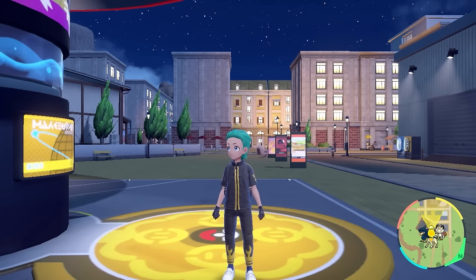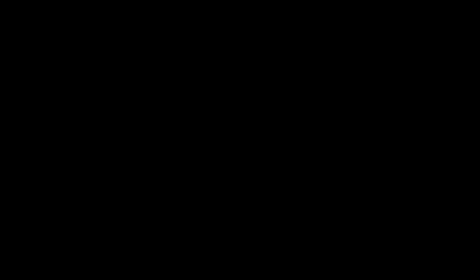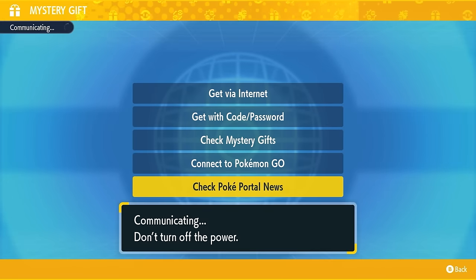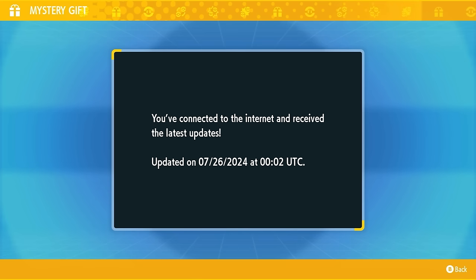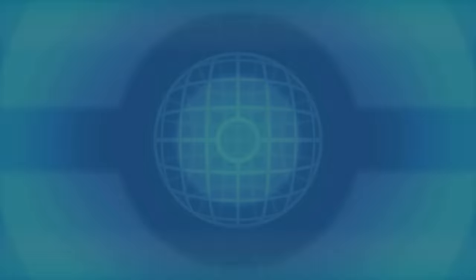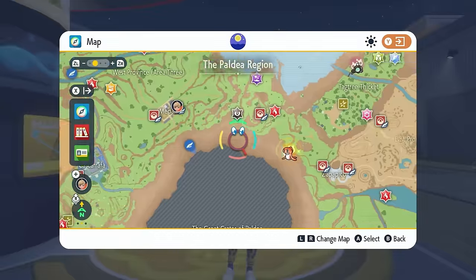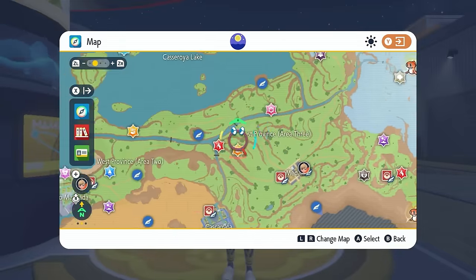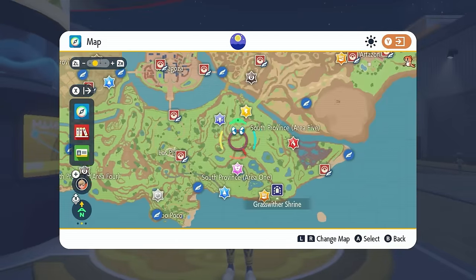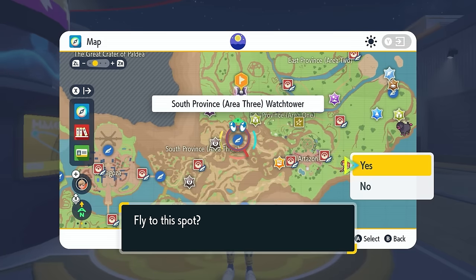To access this event in your game, make sure you're connected to the internet. Go to your PokéPortal, come down to Mystery Gifts, and then into Check PokéPortal News. This will update your game with the servers and update all of your dens and mass outbreak events on your map. You'll then have the Tatsugiri raids appearing on your map, and in Paldea you'll be able to find the 7-Star Terror Raid event. Once you've located it, just head over and you can get on with the raid.